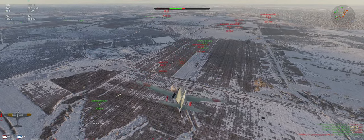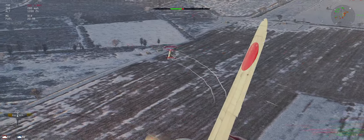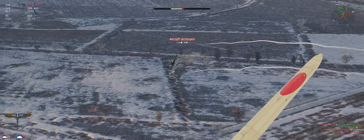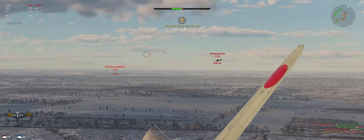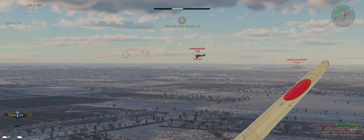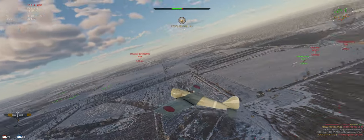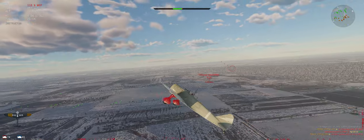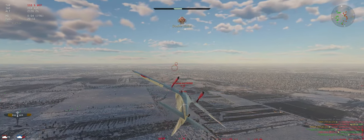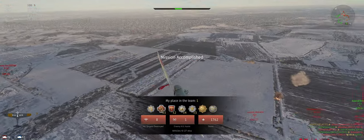Check this HE-51 — had a good energy advantage, shouldn't have any trouble catching him. He's down. B-26, catching him as well. He's down. Yeah, definitely energy fight with this plane — it's just so fast.